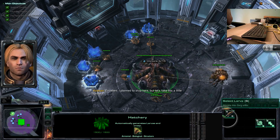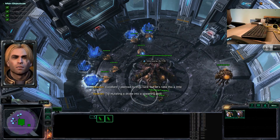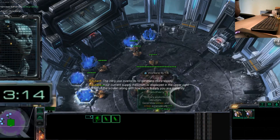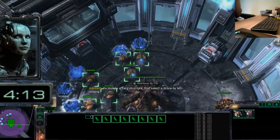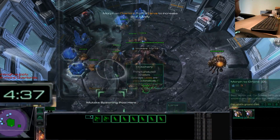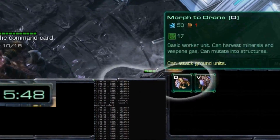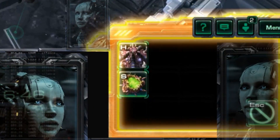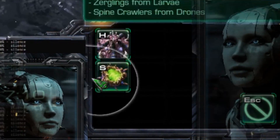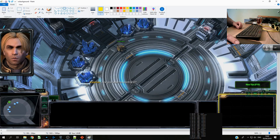Excellent. I plan to stop here, but let's take this a little further. Try mutating a drone into a spawning pool. Left click basic mutation on the command card.